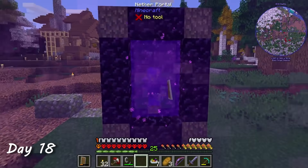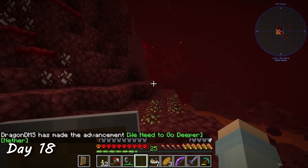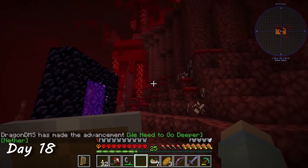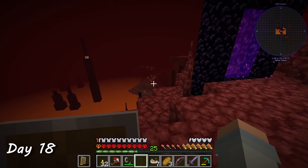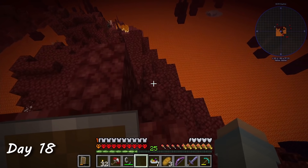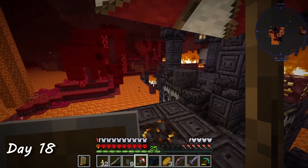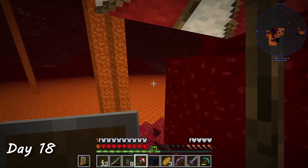On day 18, I made a portal to the nether to check out my spawn. I was close to a large lava lake, which would be perfect for pumping lava back to my base in the overworld — I wanted to set up a better power generation system that churned through lava instead of coal. But to do that I first needed endertanks, which require blaze rods. Thus, I set off exploring for a nether fortress.